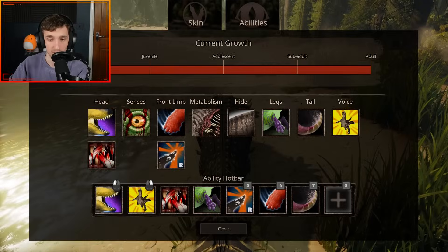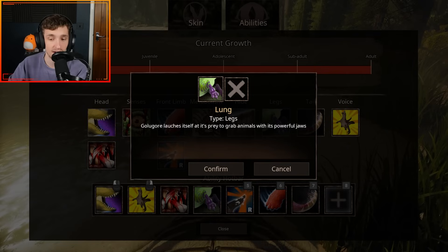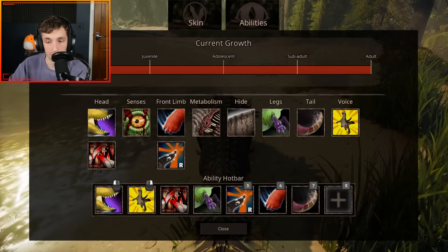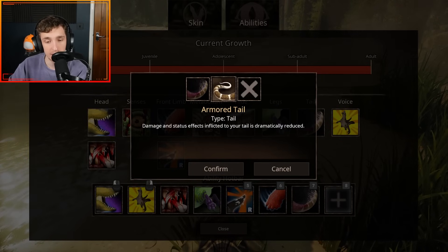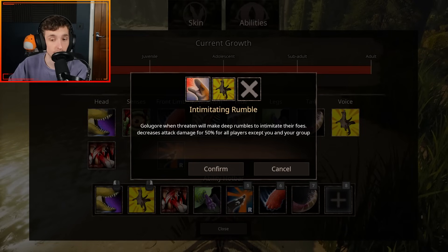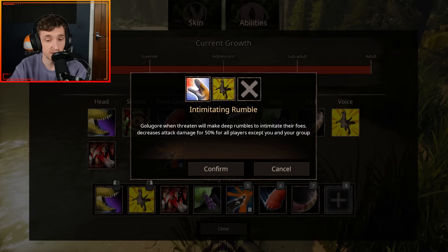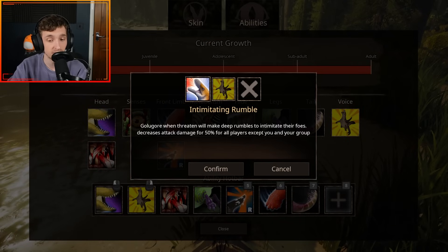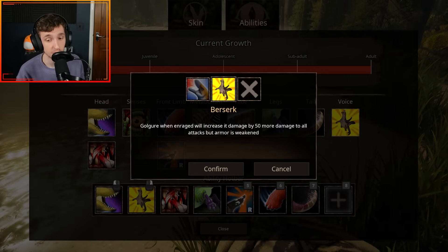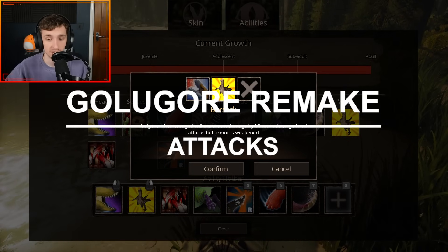For hide you get normal hide. For lace you get Lunge, which lets you launch yourself at prey to grab animals with its powerful jaw — kind of like a grab but with a lunge as well. You get a tail slap, and Armored Tail, which deals damage and drastically reduces status effects inflicted to the tail. For vocals, you get Intimidating Rumble — which decreases attack damage by 50% for all players except you and your group — and Berserk, which increases all attack damage by 50% but weakens your armor.